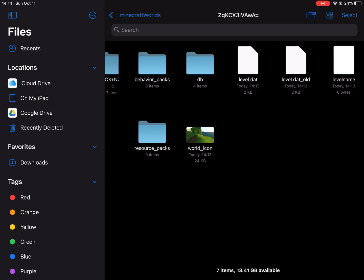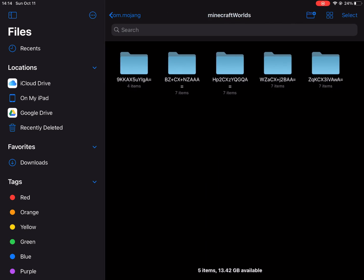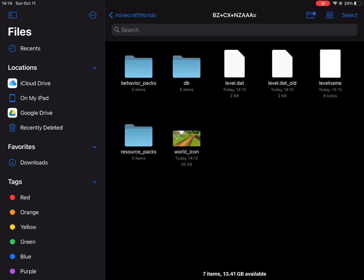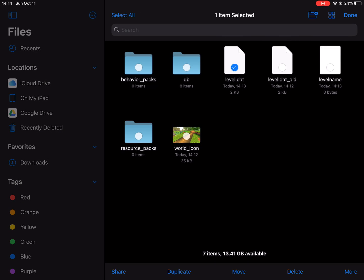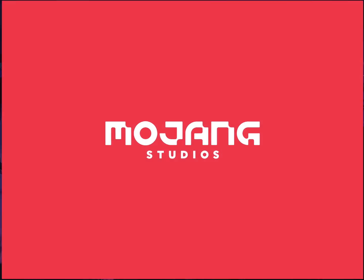Right here I found the thumbnail that I left on the new survival world I created with the same seed. What we do is copy the level.dat from that legit survival world — the one with the same seed — then go to the world you want to reactivate achievements in, delete its level.dat, and paste the copied one in. Now it is solved.